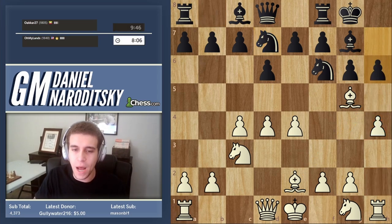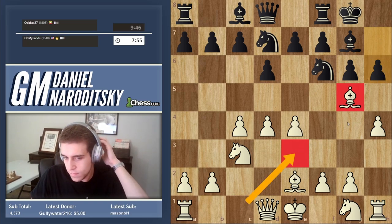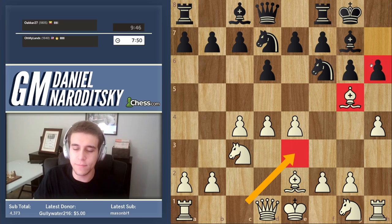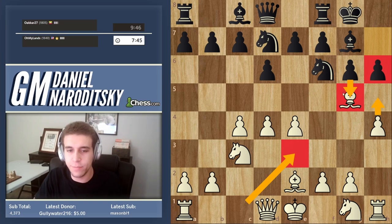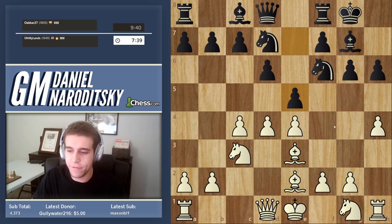He plays h6. You might ask: why put the bishop on g5 if it's easy to chase away? Why not put it on e3 immediately? The explanation is that we want to induce a weakness. Not only that, but h6 becomes a hook — after we play h5 and he plays g5, the f5 square might be very weak. There are many reasons for inducing a move like h6.